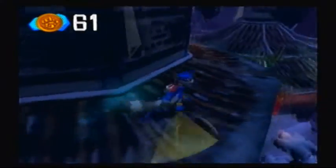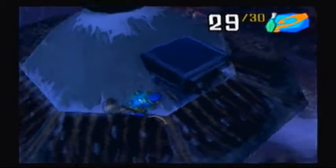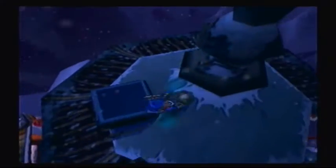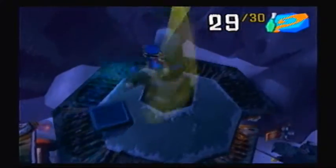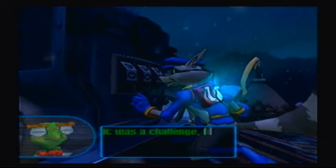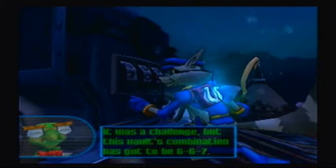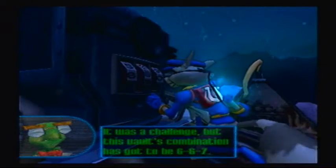You know what, I'll just get you while I'm up here. I'm missing a bottle — where do I find it though? Up here? That's where the safe itself is. That's where the last bottle is. Clever. It was a challenge, but this vault's combination has got to be 6-6-7. I really wanted to see 6-6-6 — that would've been very devilish, no pun intended.